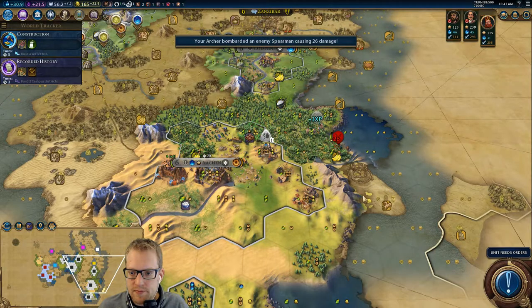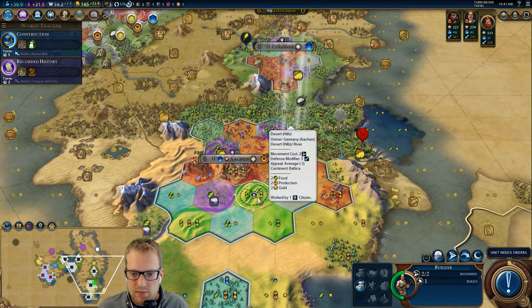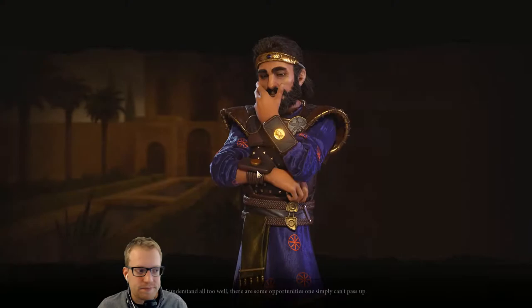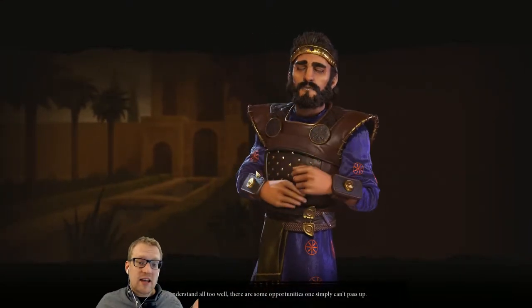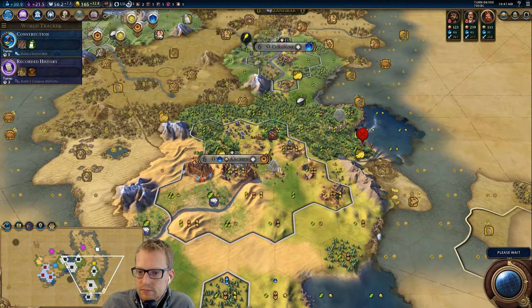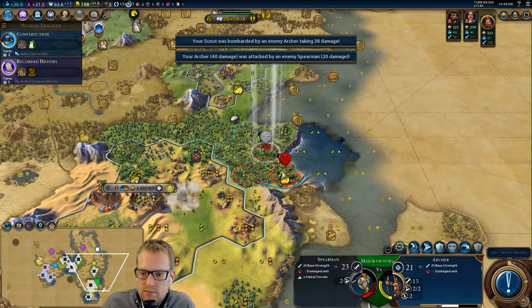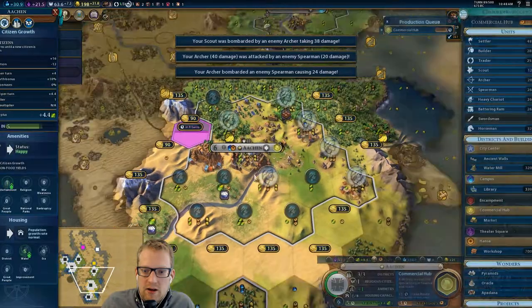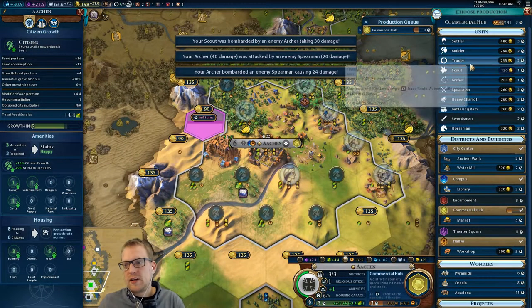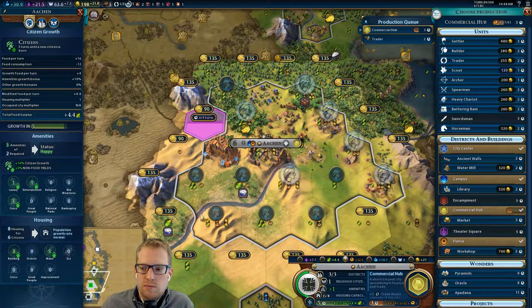Hey, we found the spearmen — this is probably spawning ships is my guess. Do we need the luxury, or do we just want another mine? I think we just want another mine — take advantage of our Petra. He does like us because we declared surprise wars, so that's at least nice. I don't think we want to... we could finish the commercial hub and get some traders. Let's do that. Traders will help so much in new cities because we can run internal trade routes, boost population and production, and get these future cities up and running quite quickly.